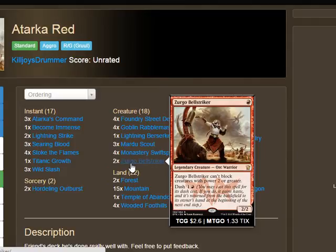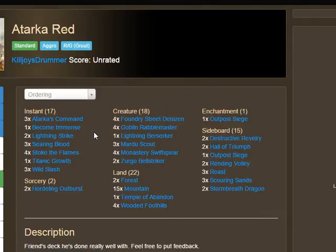Lastly for creatures, we have two Zurgo Bellstriker. It's probably your worst one-drop in the deck, but it can be pretty useful with dash to dodge sorcery-speed removal. It's a 2/2 for one mana, so you can't really complain.